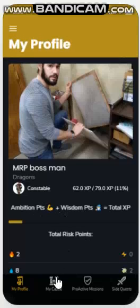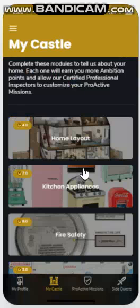Ambition points are earned in the My Castle and the SideQuest modules. The My Castle module is designed to teach the app about your home so it can customize your missions.